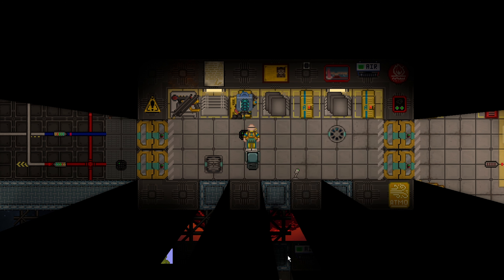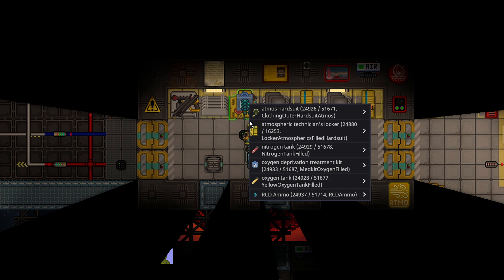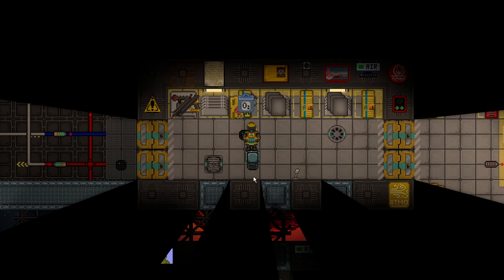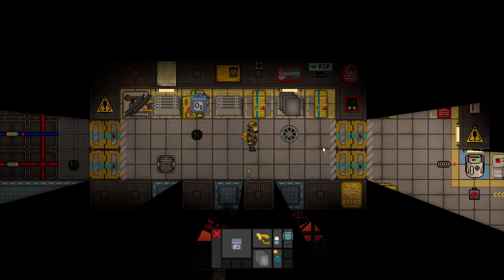You're going to want either your hard suit or your fire suit — it doesn't really matter, you just need something that is temperature resistant. You need your mask and you need an oxygen tank, or a nitrogen tank, depending on your species. I would also recommend getting a T-Ray, because if you're going to destroy the floor, you want to try to minimize the damage. You probably also want to take a stack of steel with you, since having extra materials can never hurt.